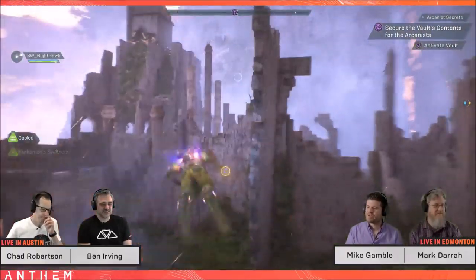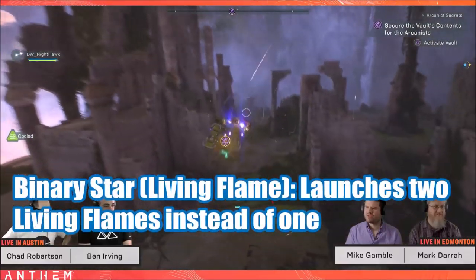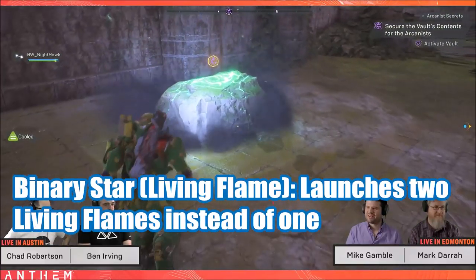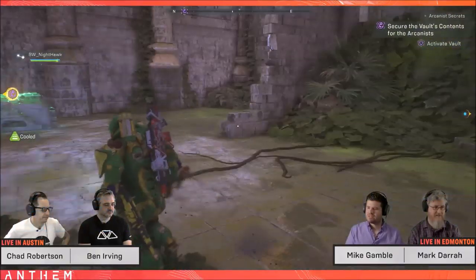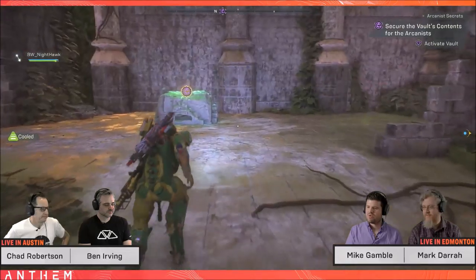Then we move on to the Storm exclusive blast seals. Binary Star, Living Flame: launches two living flames instead of one. Pretty self-explanatory and it will naturally have its own benefits.